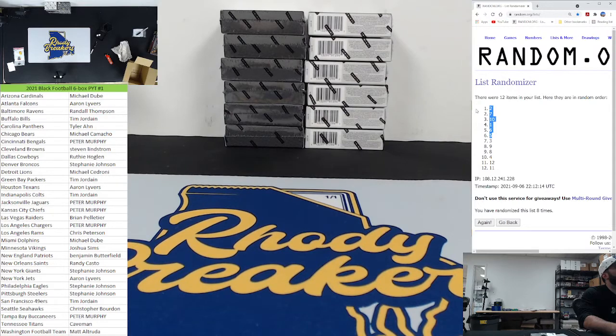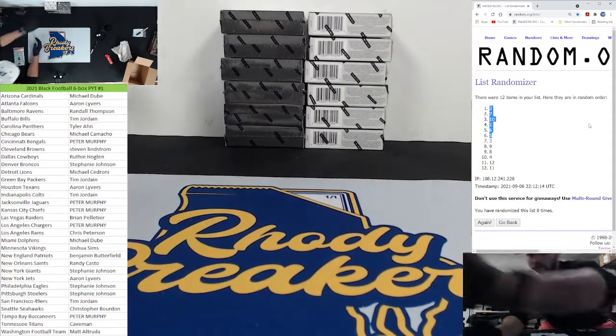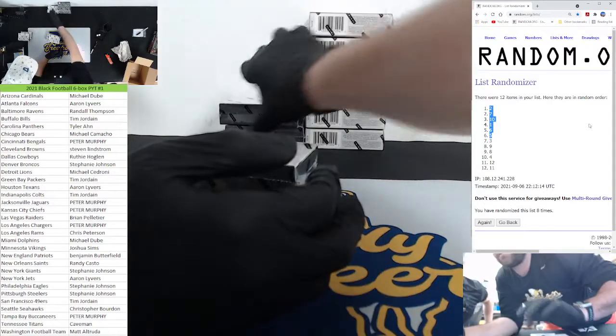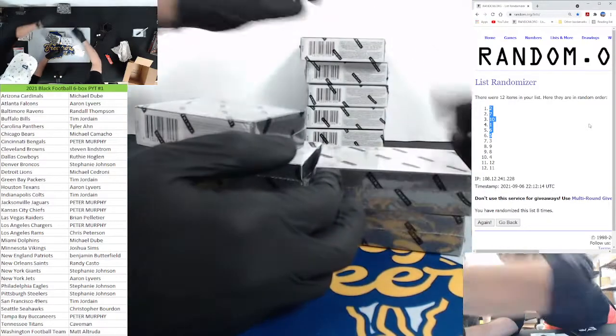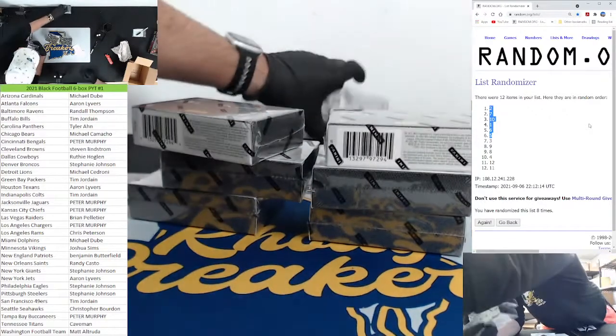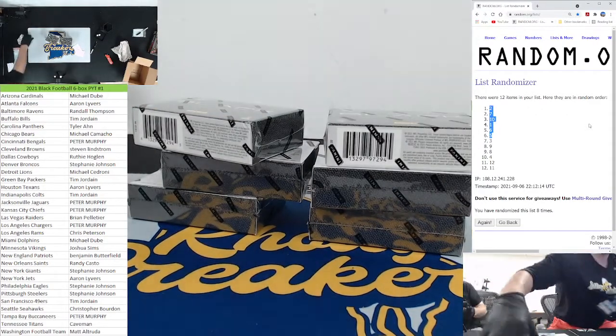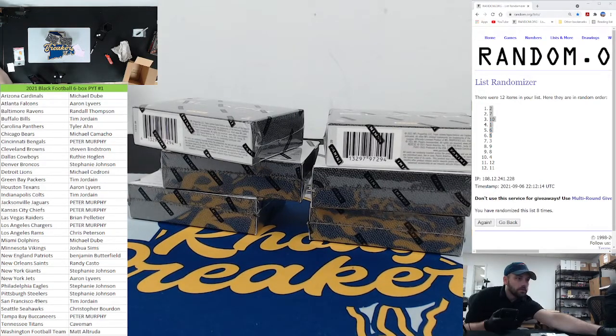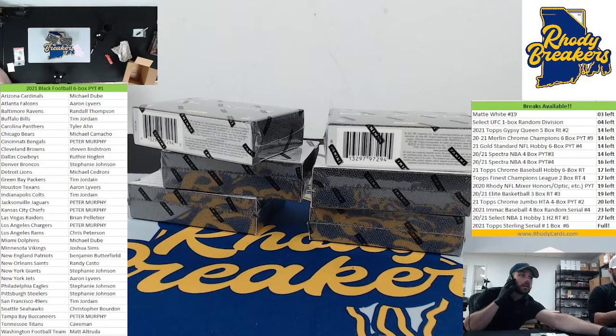Numbers rolled: 1, 2, 5, 6, 10. Then 1, 2, 5, 6, 7, 10. And we'll put these over here - these will be for PYT2. Give me one sec, crew. Numbers 1, 2, 5, 6, 7, 8, 9, 10.